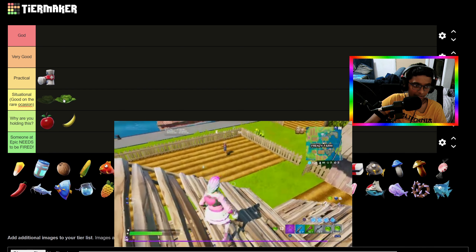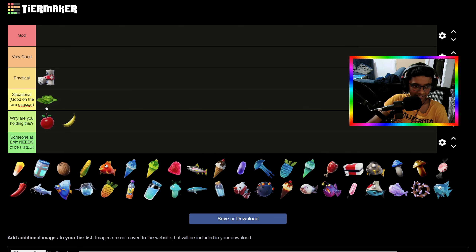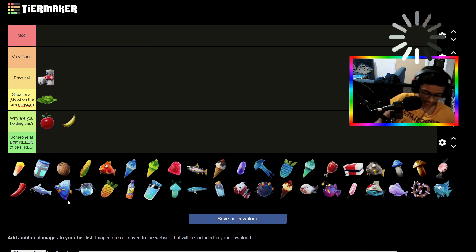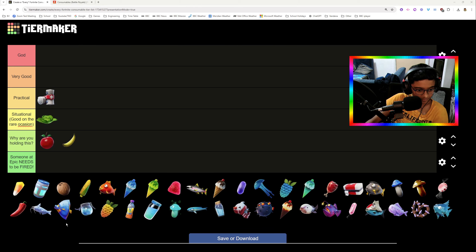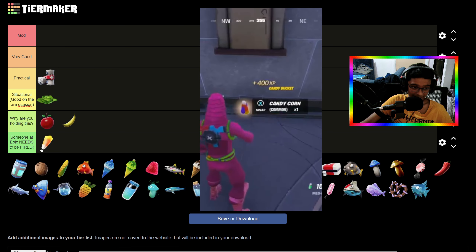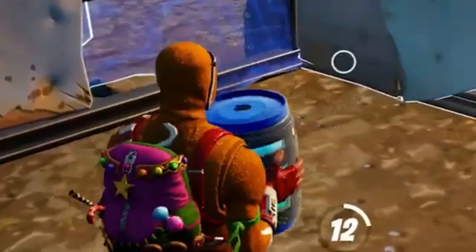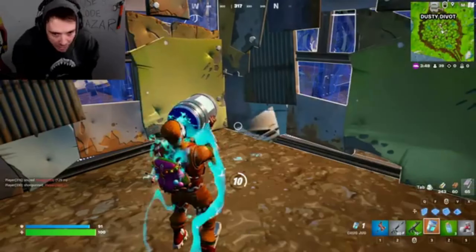Cabbage is like a mini Slurp Juice — I'm gonna put it in Situational, it's decent but not the best. Then we have Candy Corn — I don't think I've ever used this thing, I've seen it a few times in game, and I'm pretty sure it's trash, so we're putting it in 'Someone at Epic Needs to Be Fired.'